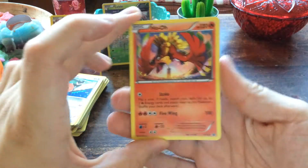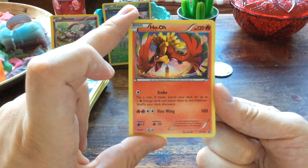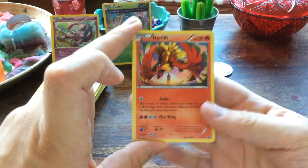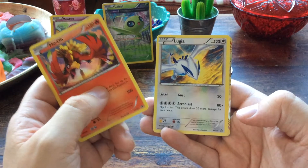Now let's go to the Ho-Oh Break box. Starting off with the Ho-Oh promo — 120 HP. It has Stoke: flip a coin, if heads search your deck for up to two Fire Energy cards and attach them to this Pokémon, then shuffle your deck. And Fire Wing for 100 damage.